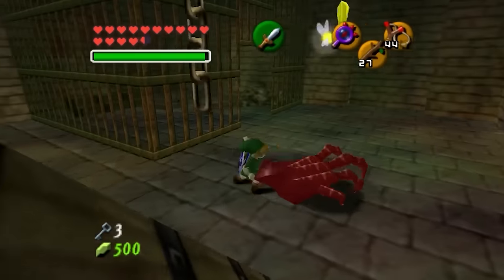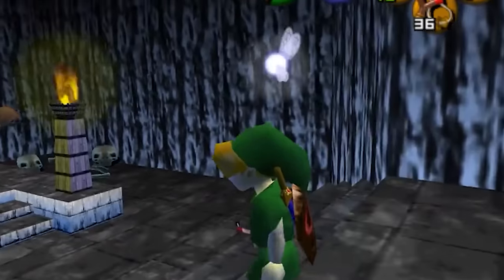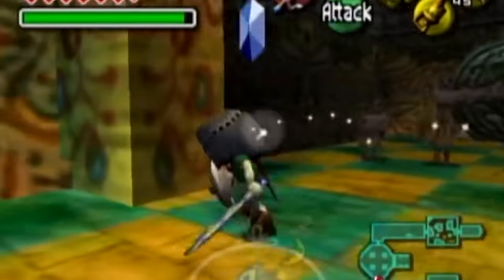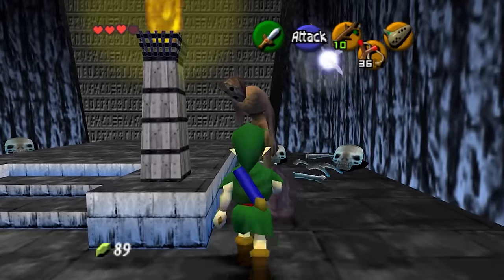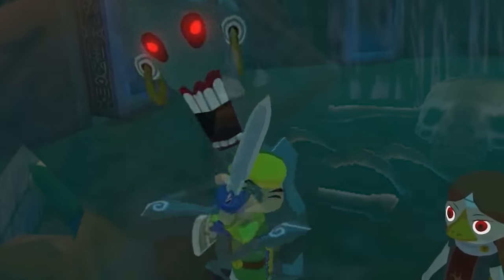Sure, you have things like the Wallmaster that are definitely a little unnerving, but there's something extra for me about the Redeads that just make them so disturbing. Maybe it's the way they moan in Link's ear all seductively. Or how about they could freeze Link in place with their impenetrable gaze, and they can even choke Link out like some sort of botched WWE finisher. Either that or he's humping Link here, which I don't even want to think about.